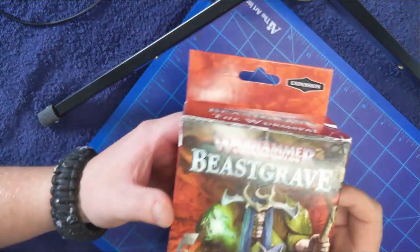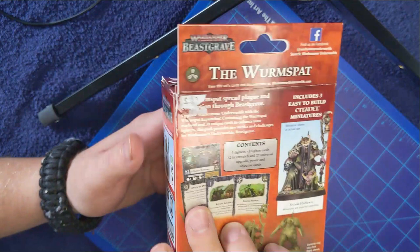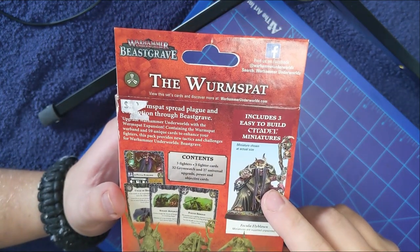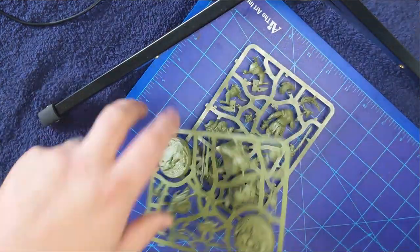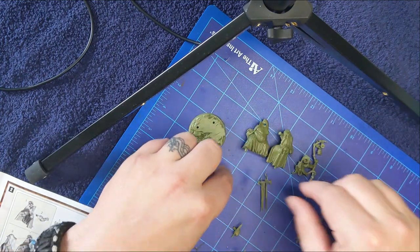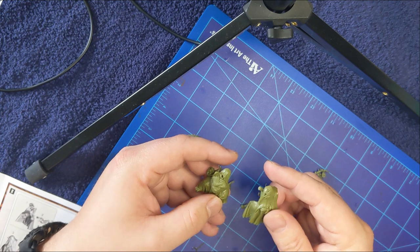I picked up this box of Warhammer Beastgrave, the Wormspat. I'm not really sure what that is and I don't know what this Warhammer game is. I know these are some Nurgle characters. I don't know how to play it. But when I have a little extra money I like to pick up these models because they're pretty cool. And that Hag on the back looks pretty close to exactly what we want for making a Hag from Darkest Dungeon. So we just get these sprues out and get the pieces for the Hag.